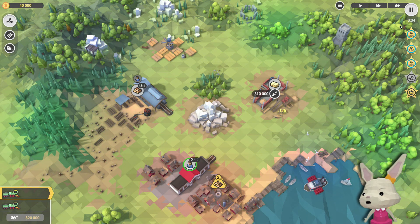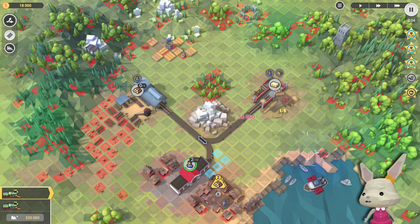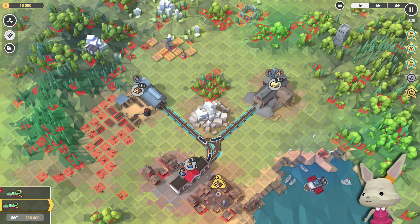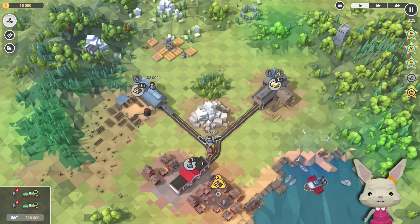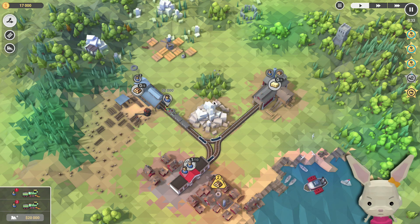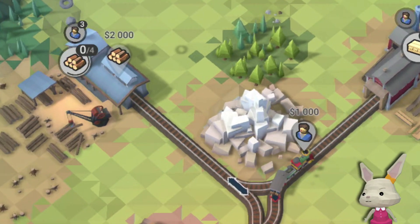Let's see if we can do this under five minutes. First of all, I want to build this. Let's build some train tracks like that, then send this over. I think I should buy another train as soon as I can. Let's send some guys over there. Got 15,000 now. Let's send some more so we can start producing the logs. First few logs coming in.